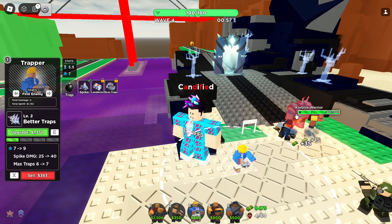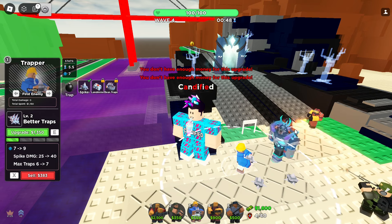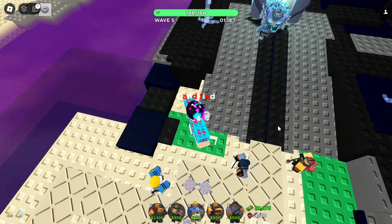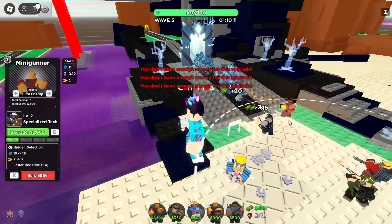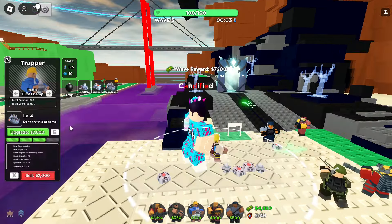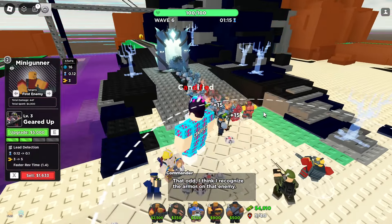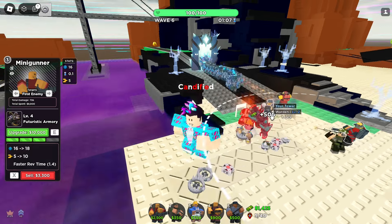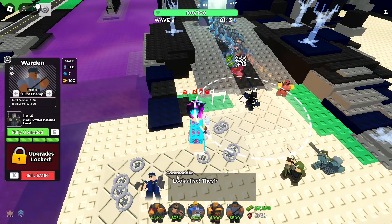I'm going to place Trapper since I've never tested it before — it basically places traps on the path. This is actually pretty easy so far. Also placing a Mini Gunner since that's a strong tower. My personal tip is to just spam Mini Gunners because those are some very good towers unless there are flying enemies, which I don't think there are here.